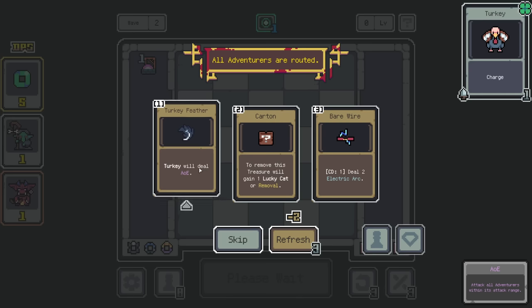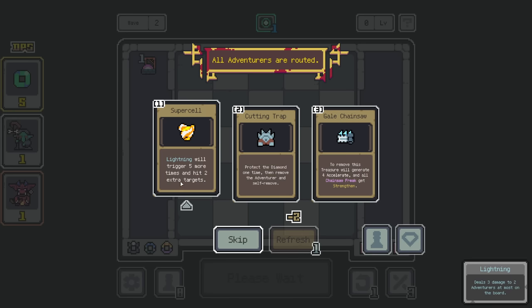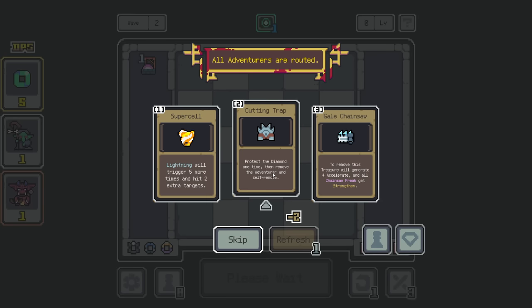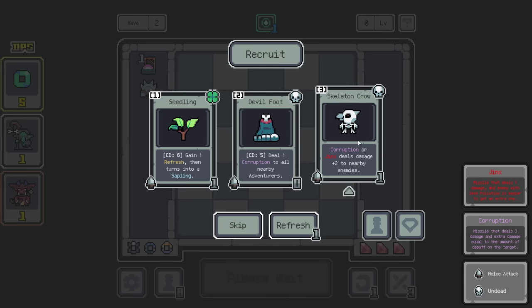Deal 2 electric arc. Turkey does AoE. When you remove this treasure you will get a lucky cat of removal — there are obviously some translation things here. Let's re-roll. Lightning triggers five more times and hits two extra targets. Protect your diamond one time — so that's like you can lose one unit. I don't have lightning yet, so I'll go with the cutting trap because it's safe for now. Corruption or jinx deals damage plus two to nearby enemies. We do have jinx, so sure.